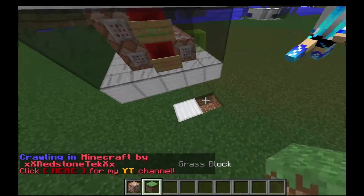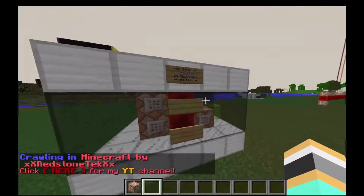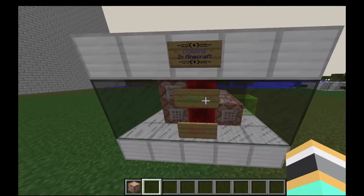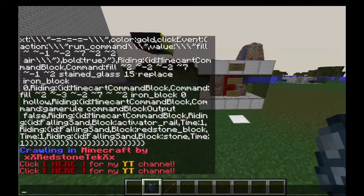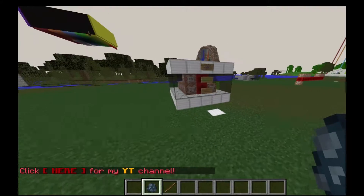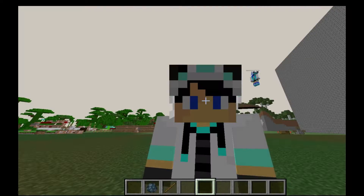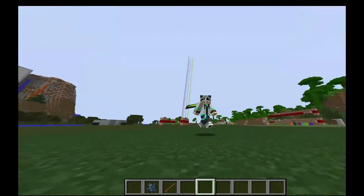I'm just going to open this — so yeah, that's my creation: crawling in Minecraft by RedSnowTech. A friend helped me a bit with the command, like the box thing. Here's the sign — you basically right-click it and you're going to have both tools. If you click here you'd get to my channel. And here, to destroy the whole machine, it's going to remove the scoreboards and the crouch blocks. You basically right-click it to remove it, but I'm not going to do that right now.